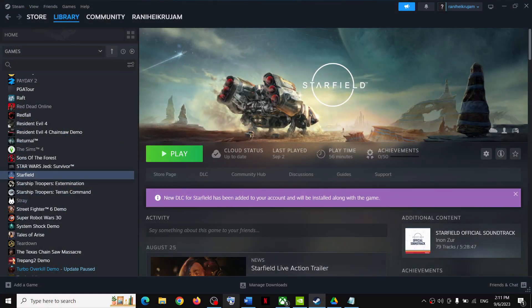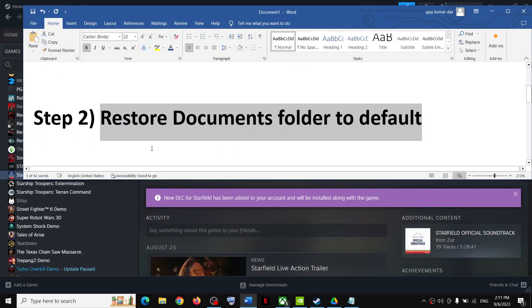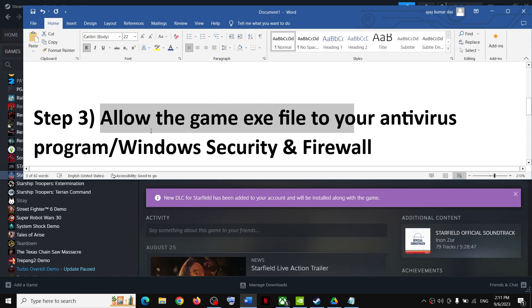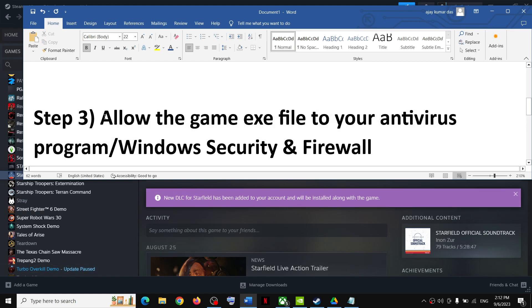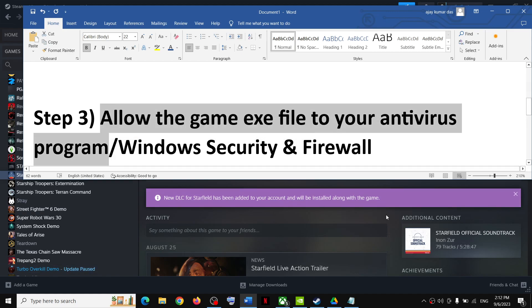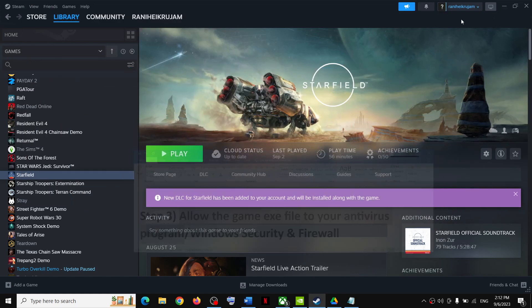Now launch the game and check. If you're still facing the problem, the next step is to allow the game exe file in your antivirus program. If you have any third-party antivirus such as Avast, Norton, Bitdefender, or McAfee, make sure you allow the game exe file in the antivirus program.